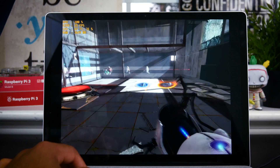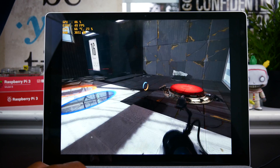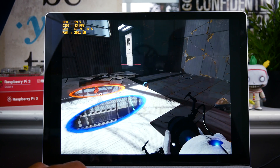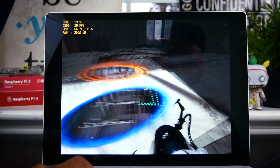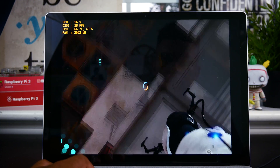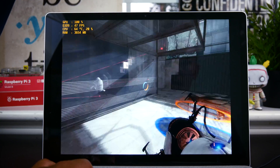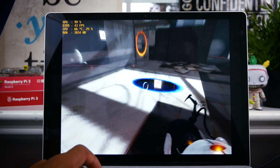Kicking it up to medium settings, I did struggle a bit and it dropped below 60fps at times. You could definitely feel it in the mouse movements — how laggy or just a little bit slow it felt. One interesting thing with Portal is that it took a while before my fan actually kicked on, so even though it struggled to reach 60fps, the fan did not immediately turn on.